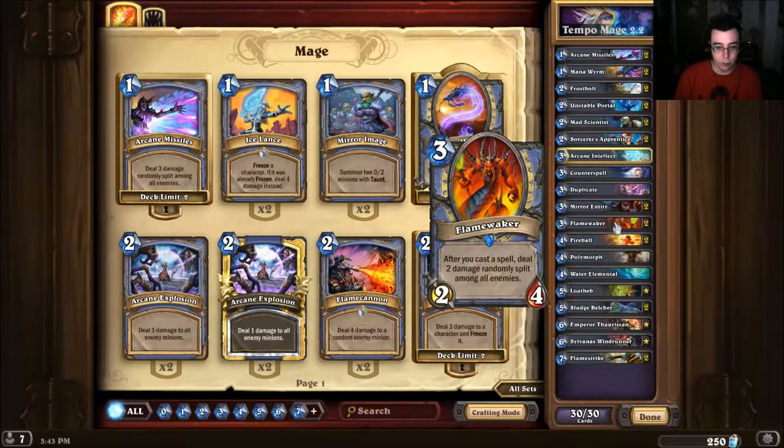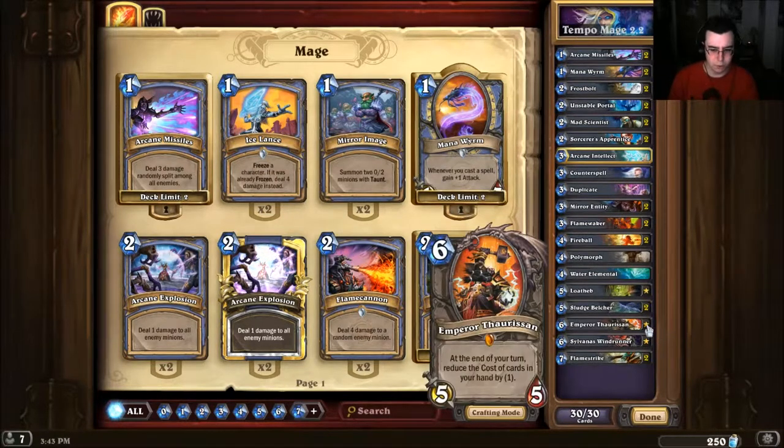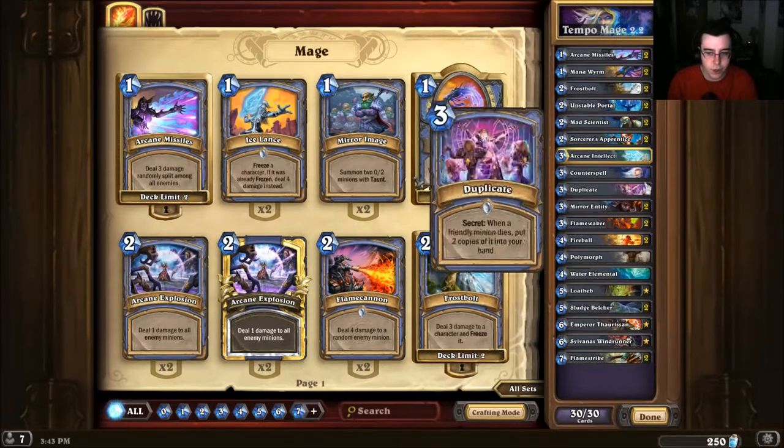Flamewaker is single-handedly one of the best cards in the deck — it's basically Knife Juggler for spells, and you have a lot of spells with many cards that interact with them. One problem is the late game isn't there. I'd probably put in Dr. Boom but I don't have him, so I stuck Thara Sand in, and I think he's fine because the deck is so combo-oriented and you draw a lot of cards.